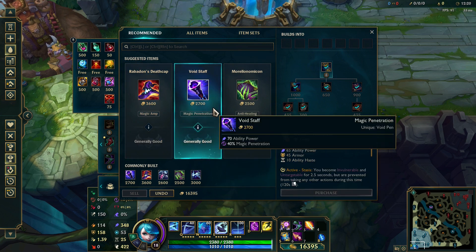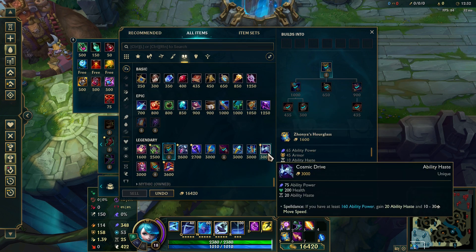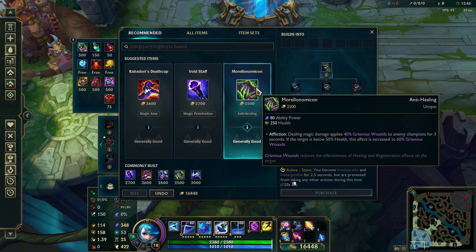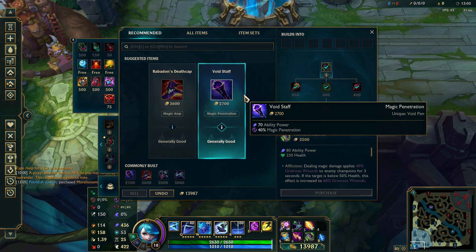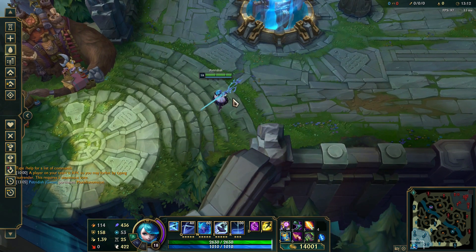After that I would recommend buying both Nashor's Tooth and Cosmic Drive. I usually prefer Cosmic Drive first because of the Ability Power, Health, and Movement Speed it grants. But Nashor's Tooth is a bit better if you are one of the few AP damage dealers on your team. Get one of these two, then finish your Zhonya's. After that, if you need more Magic Penetration go for Void Staff, if you need Grievous Wounds go for Morellonomicon. Even though Rabadon's is obviously strong, I think Magic Pen or Grievous Wounds is a bit better for Gwen as a last item.